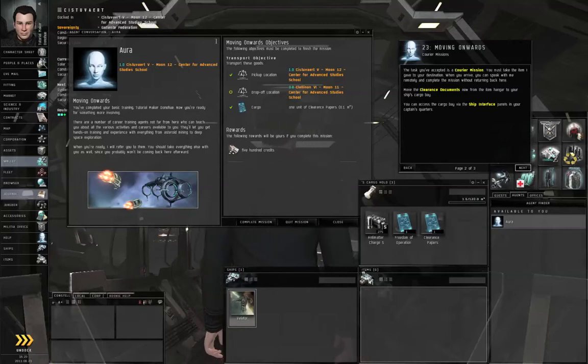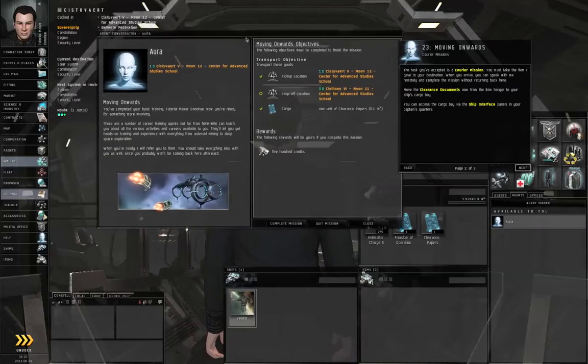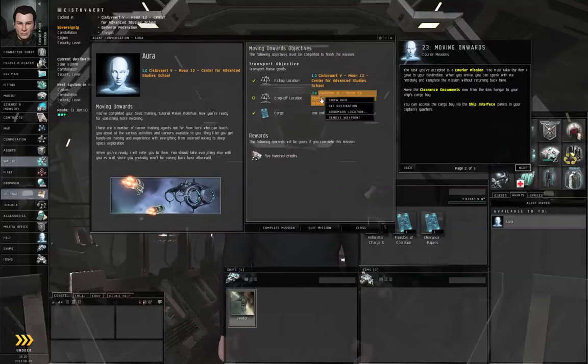The next thing you want to do is set your autopilot. You would right click the station and select set destination. In my case, I already set the destination because it indicates the route here. I'll explain what this graphical part means as soon as we get out into space.